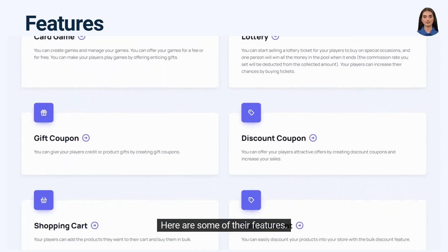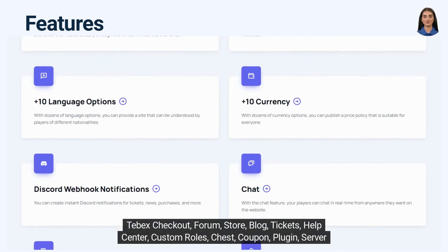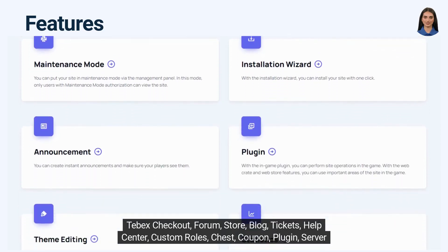Here are some of their features: Tepex Checkout, Forum, Store, Blog, Tickets, Help Center, Custom Roles, and Chest.